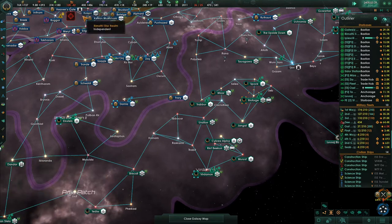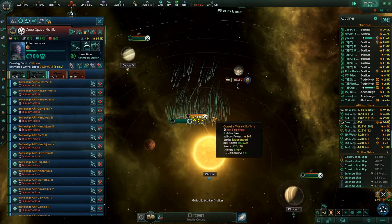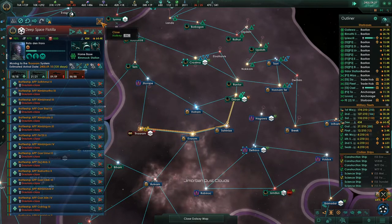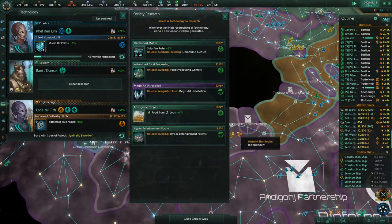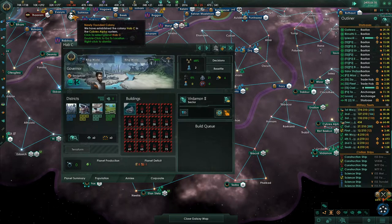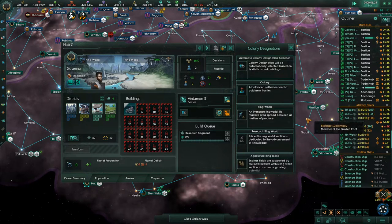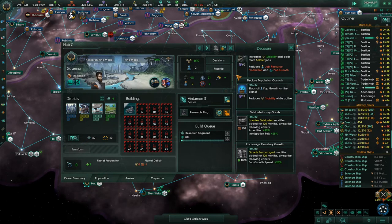Hostile fleet engaged — there we go. I'm going to have them go down here and squash that. This is the Bernanthi Star Realm — hopefully they decide it's time to end the war. Ship fire rate 5% — I'm going to take that because that's the bonus I want. Colony established. Ringworld Tab C — we're going to make this research as well, so we'll add a research segment, change this to research ringworld, and give them some luxury goods and planetary growth.